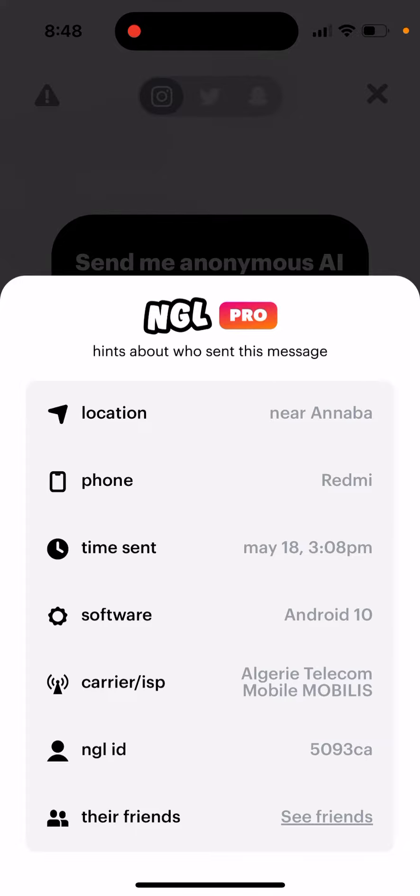I tested it out from my place and it put it nearby, but I was in the city, so it's just a precaution. In fact, if it puts 'near London,' most likely it will be just in London. You can see the location but you won't be able to see the street or house number — no coordinates — only near a specific city.